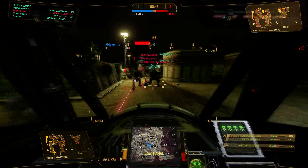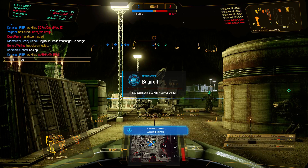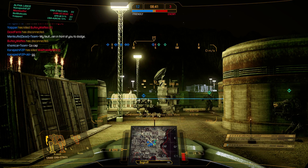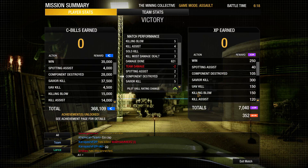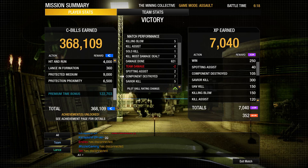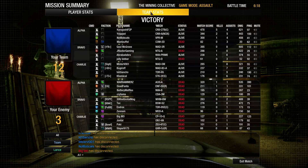We still have our armor, so we should be more than enough to take him out. We get the last kill there with a good burn into his rear CT. Excellent - 12-3! We picked up a fair amount of kills. About 368,000 C-bills, five kills, four assists, 621 damage, 7,000 experience. Let's get into another match.